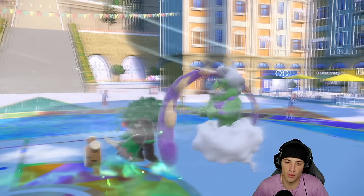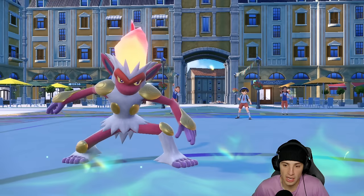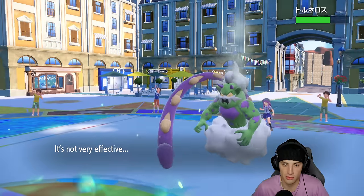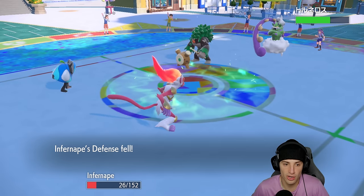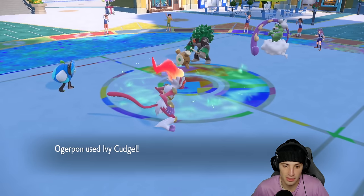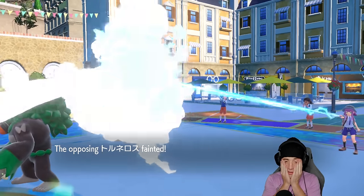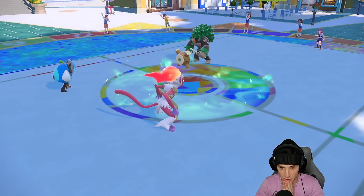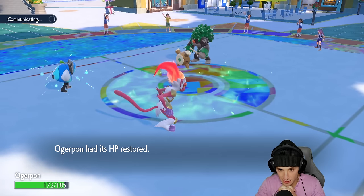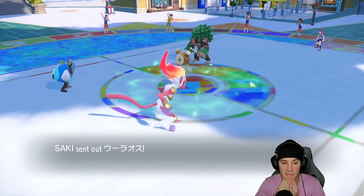I didn't get off a Tera, so what are we even going for? Close Combat coming through — that's awful, like the worst move choice ever. I drop my defense for no reason and lose Rocky Helmet HP. Ivy Cudgel still comes out and I pick up a KO, but this should have been a double KO turn. I should have just stuck with the Terastalize but I survived on one HP.